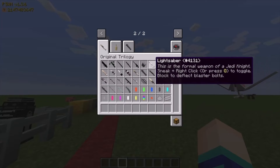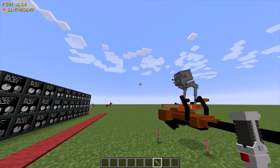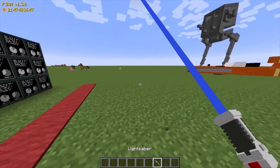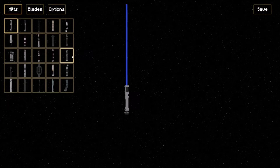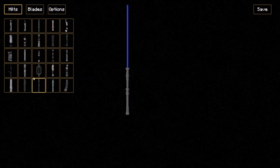We got lightsabers too, which you can customize. Right here, we're just going to activate a lightsaber — you have to press O. This is really good for blocking bullets and lasers. Press P and this is where you can customize your own lightsaber. It's crazy, you can do all this stuff to it.